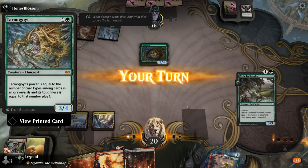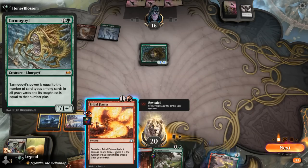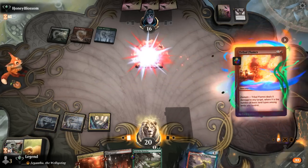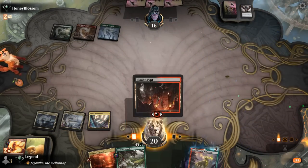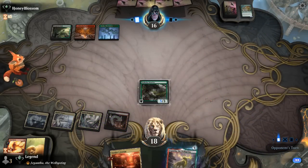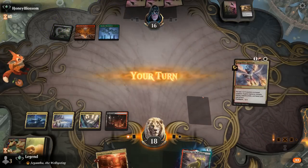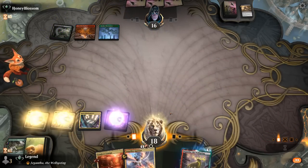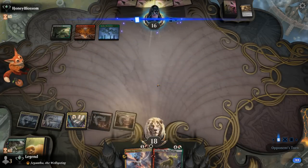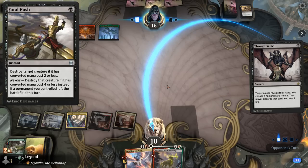A Tarmogoyf — alright, don't see that every day. Tribal Flames the Tarmogoyf, play Brawler — looks good. And then next turn go for Jegantha. Fatal Push, as we suspected. Ignition's going to be stranded in hand for a while. Hopefully Jegantha can stick around — it doesn't die to Fatal Push at least, but a Thoughtseize will take care of it.